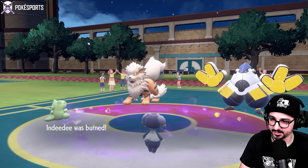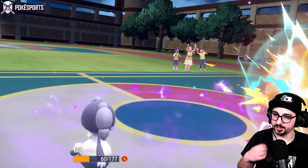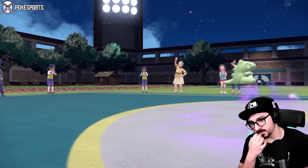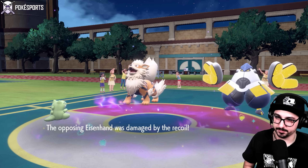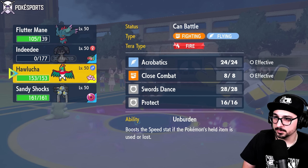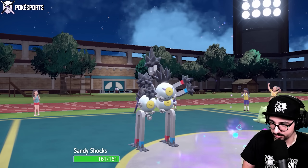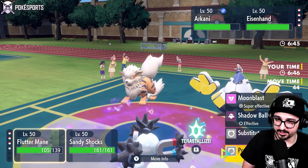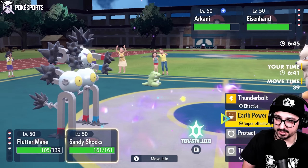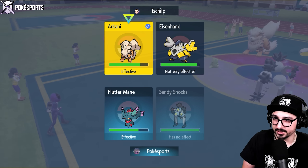Substitute going up — good luck, opponent! They Flare Blitz straight into Indeedee, which takes that very well — I get burned, but I'll take it. Now I can get a free switch into anyone I want. Sandy Shocks is the play right now, because Sandy Shocks can hit both these mons for super-effective damage. I'll take this opportunity to Moonblast into Iron Hands and Thunderbolt into Arcanine.